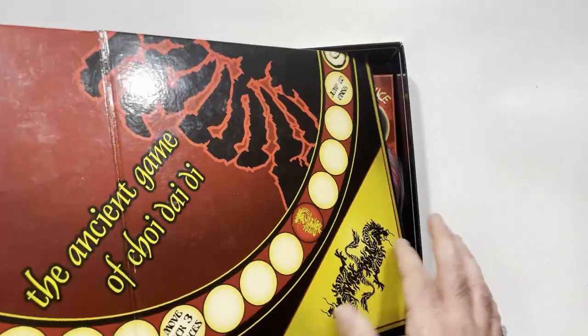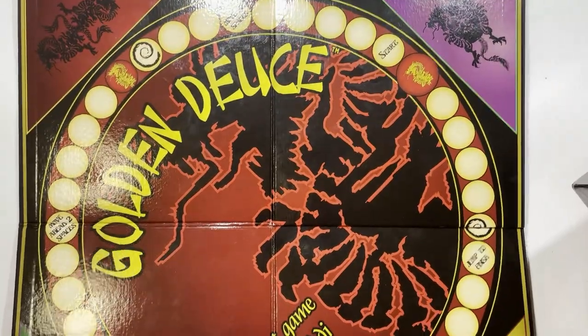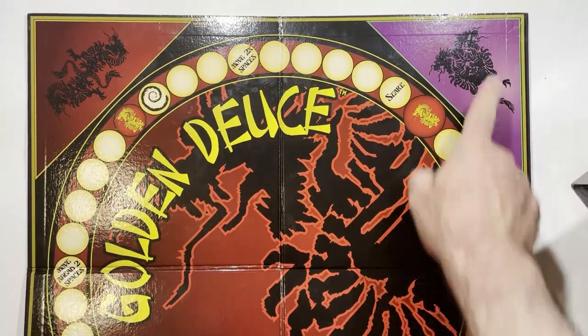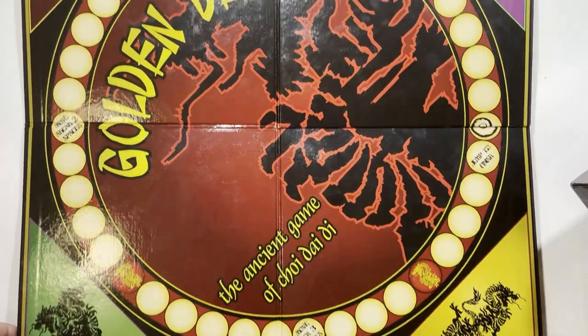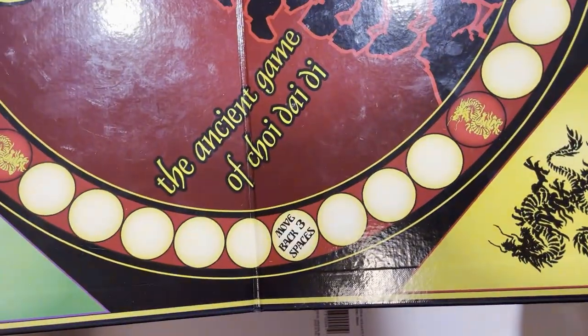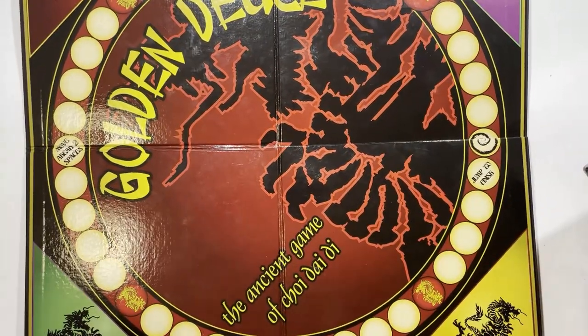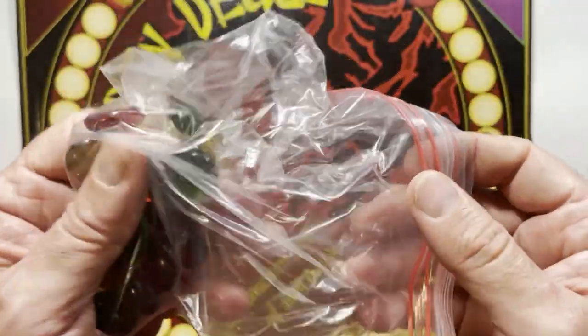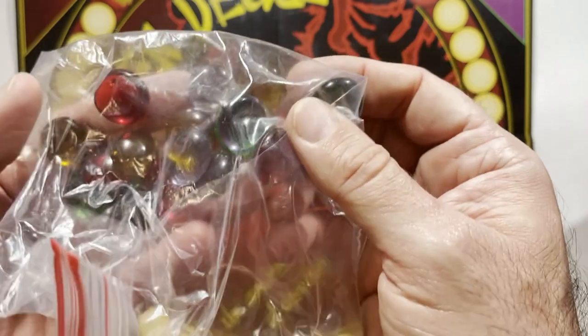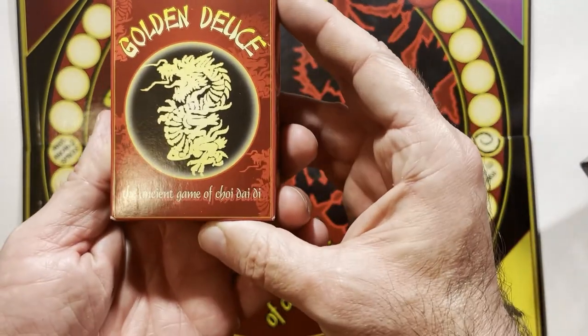Take a look at the components — this nice colorful board with Golden Deuce on it. I'm not sure if these colors matter, but you have purple, maroon, red, and green and yellow at the bottom. It says jump to finish, classic move back three spaces, move ahead two spaces, and some dragons that probably do different things. I have my jewel lockers here — hopefully they're complete.